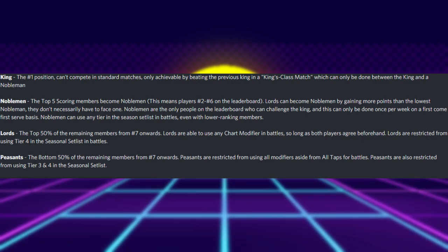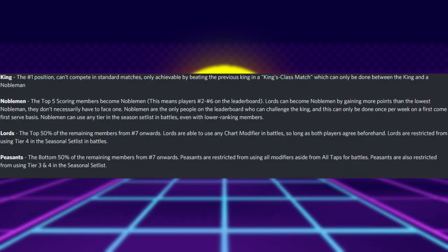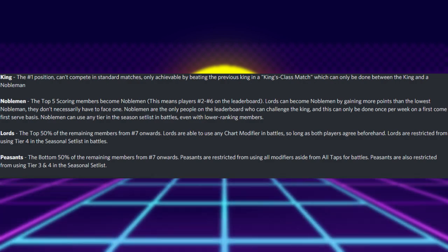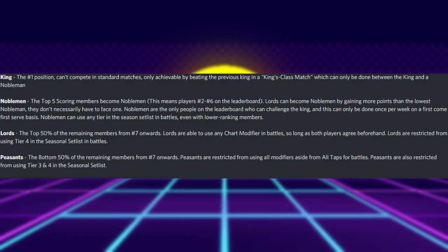Finally, we have the Peasants role. This role is for the bottom 50% of members from rank 7 onwards. Peasants cannot use any chart modifiers in their battles apart from all taps. They are also restricted to only tier 1 and 2 from the season setlist.